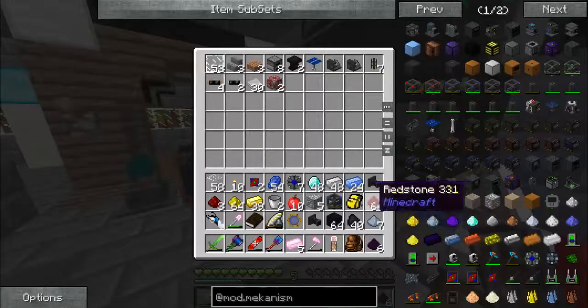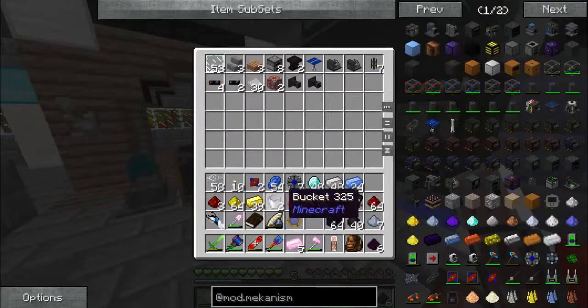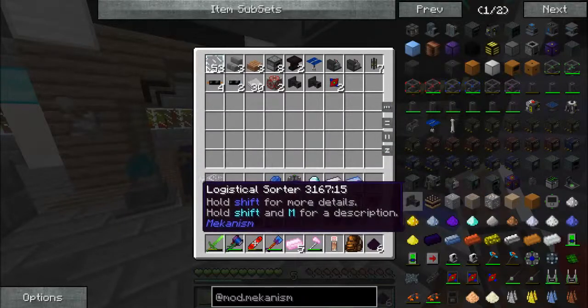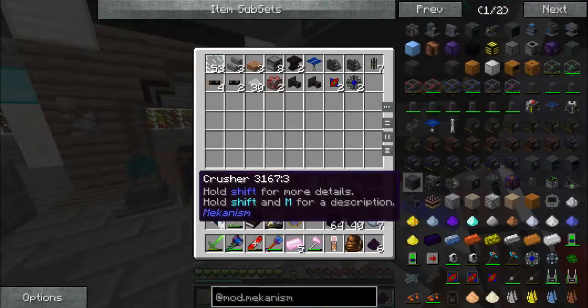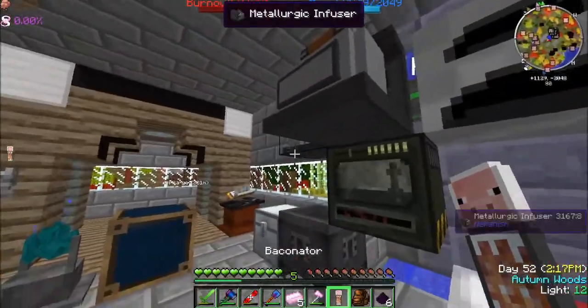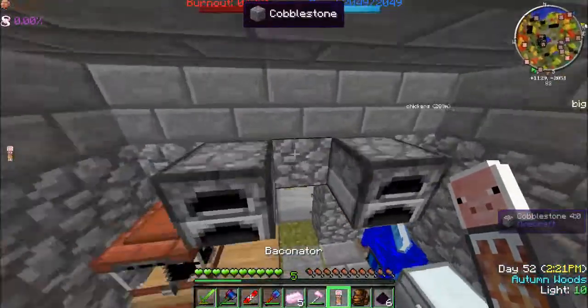That's part of our digital miner — so that could go in there. And then two atomic cores, and then we need a steel casing. Let's go get some steel.